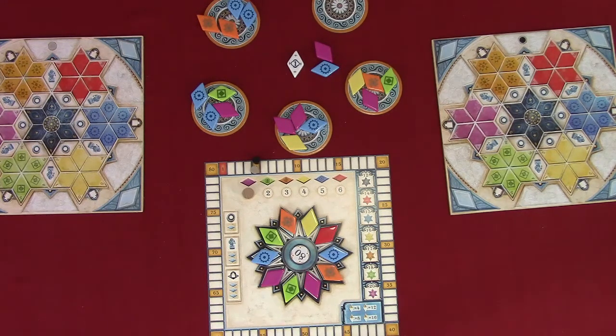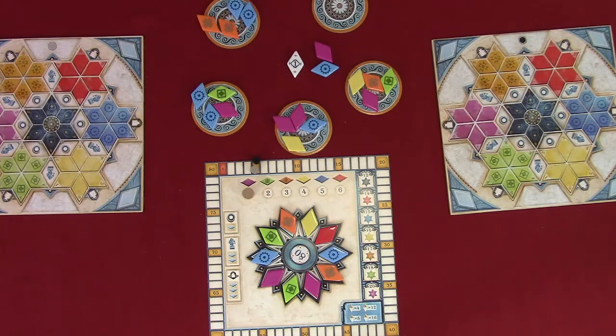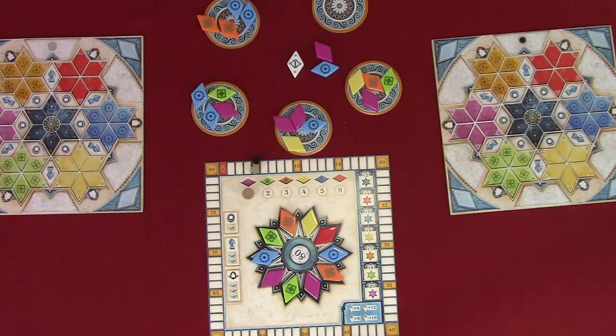For example, instead of taking two oranges, you could take an orange plus one purple wild and move the others to the center. Basically, you can only pick one wild tile per turn. Your second choice is to pick all tiles of one non-wild color from the center of the table and place them next to your player board. If there are wild tiles in the center, you must additionally take exactly one. If only wild tiles remain in the center, you may take only one. If you are the first player to pick from the center this round, take the start player token.